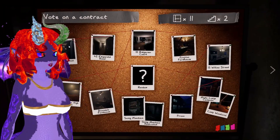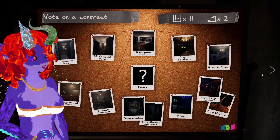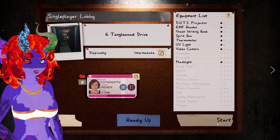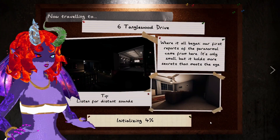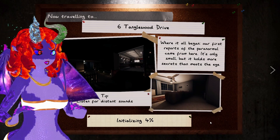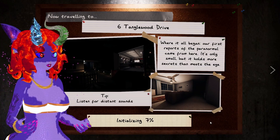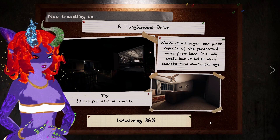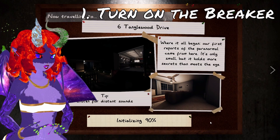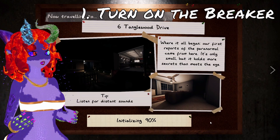In your game, you may not have all of the properties unlocked, so we're going to start with Tanglewood Drive. We're going to ready up and start. Every run of Phasmophobia basically has a little flow chart I follow in order to feel comfortable with where I am in that operation. The first thing that we're going to do is find the breaker and turn it on.